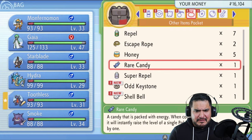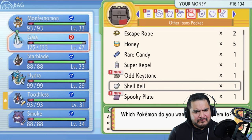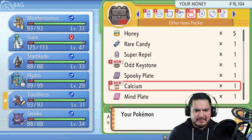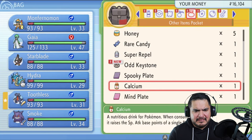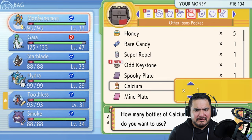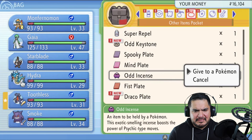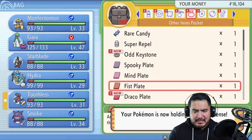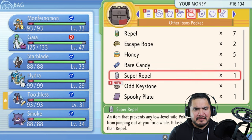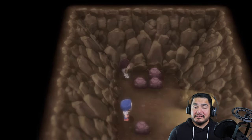I just realized something — we need to give some items to these Pokemon. Hydra needs to get that item. An Amulet Coin needs to go to Monferno Mon because of that special attack. Let's give that to Monferno Mon. And Odd Incense — it boosts up Psychic-type moves — let's go ahead and give that to Gaia for right now. We have a few plates and the Odd Keystone.